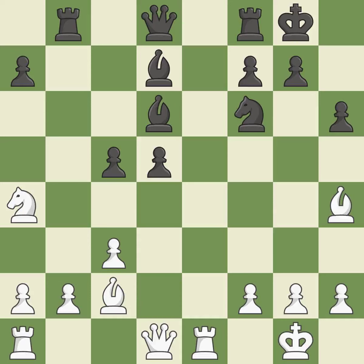This develops a bishop off its starting square, getting it into the action. This threatens to win a pawn. This develops a rook off its starting square, getting it into the action. This prevents the opponent from being able to win a pawn.